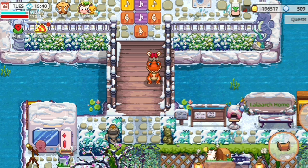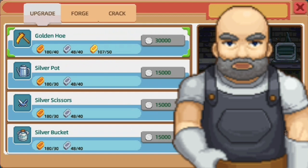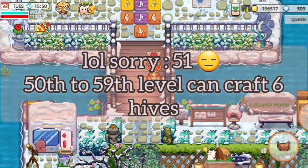Before we get into how to produce them, we have to prepare some materials. First, you really need the hive. You can craft it at the smithy at the forge — scroll down and this is the hive. I've reached level 41, so at that level you can craft six hives.